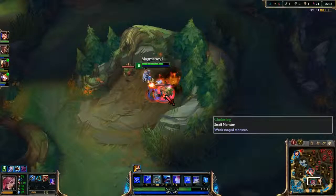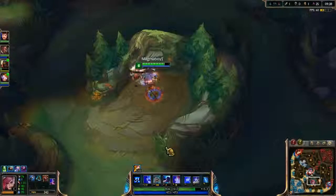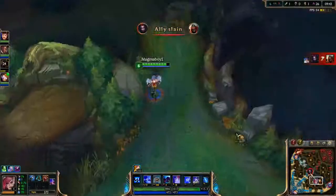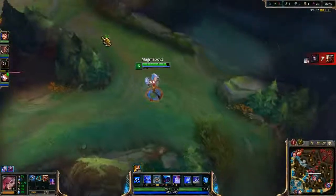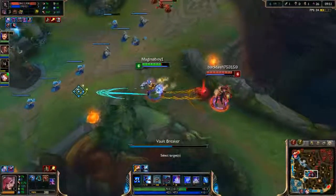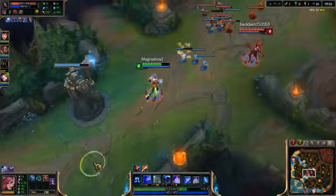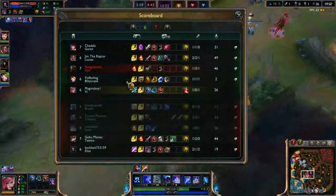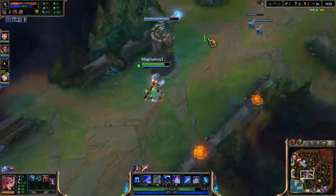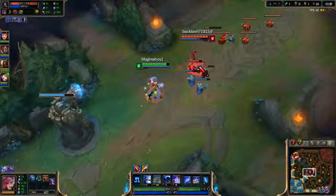That was a really big question mark there - either it was really laggy or I just got confused. I think because I activated the charge, my Q, and then I tried smiting at the same time, that caused a thing to happen. I'm going to run away from this thing - I just wanted to show them who's boss and scare off the Elise, who is actually pretty strong. I guess that's because she has two kills.